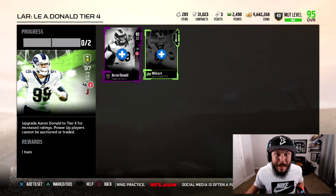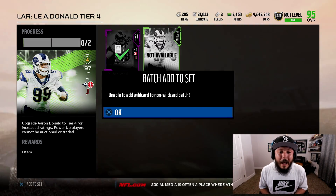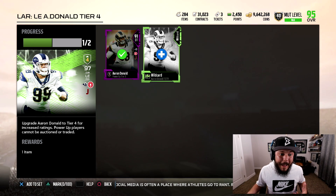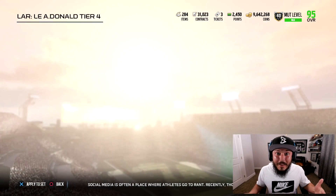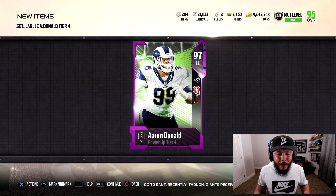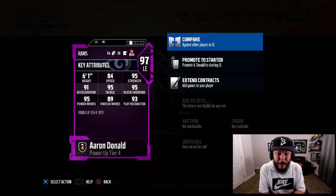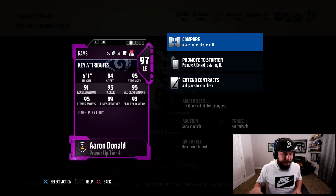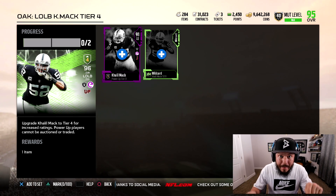If you guys remember, I did it in the first week Madden came out before I realized how much of a disaster power ups were going to be. Finally, we've got a brand new Aaron Donald — he's going to be a 97 overall. With the boost, hopefully we can get him to 99. Check this card out: 84 speed, 95 strength, 95 tackle, 95 block shedding, 93 play recognition, 95 pound. This card is a tank.